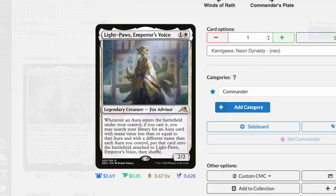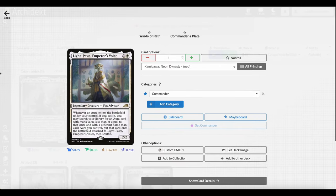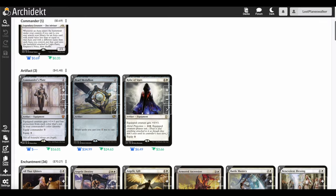This commander is basically a voltron, but specifically an enchant aura voltron. You're going to be putting a lot of enchantments on your commander. This is the only creature in the deck — you don't want any other creatures, just enchantments and all the other fun stuff. The fastest way to win is to just have your commander out, because any other mana spent on creatures is not buffing up your commander and making it unblockable and unbeatable.